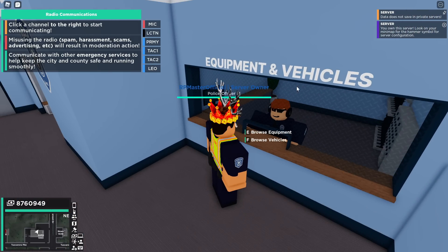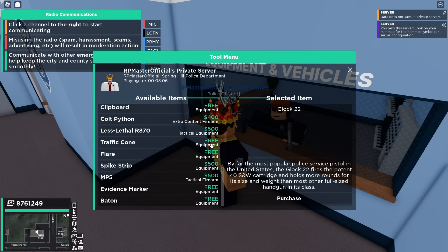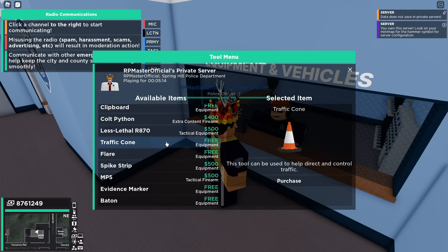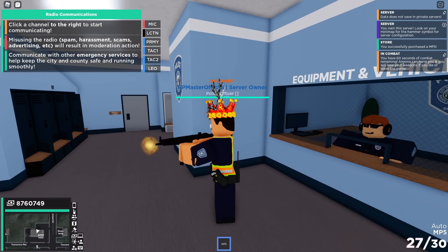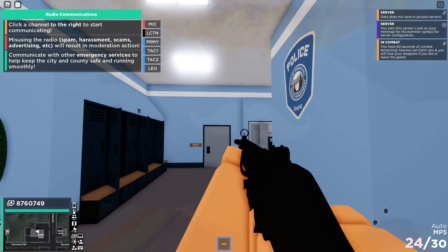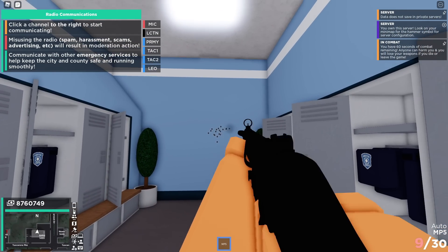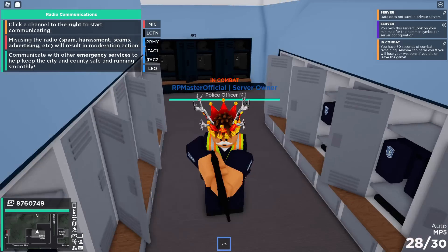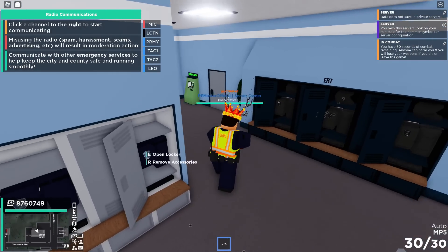Head to the Equipment and Vehicles section to spawn equipment and vehicles. Browse equipment by holding E. You'll see there's a lot of different stuff — there is a Glock 17 which is free, and the rest of the weapons do cost. Basic gear like flares, traffic cones, clipboards, and flashlights are all free. However, if you want the MP5, you're going to have to purchase it. This game also supports first person or third person. In first person it looks quite smooth, there's recoil when you shoot, and there's an awesome reloading animation. In third person, it looks quite similar — not the best, but it looks good.